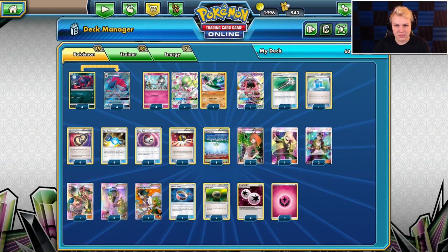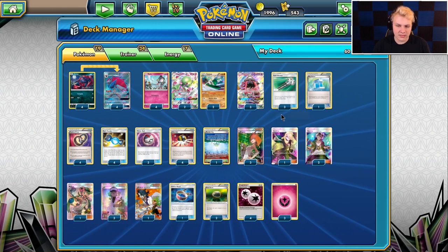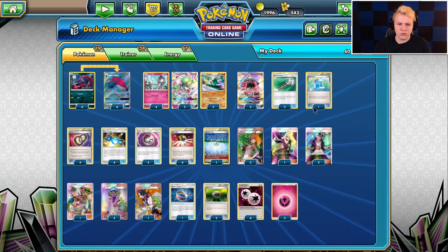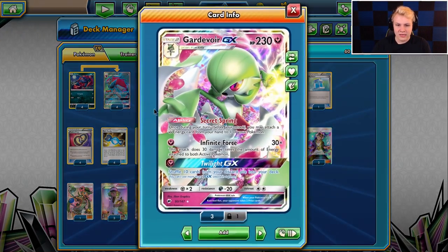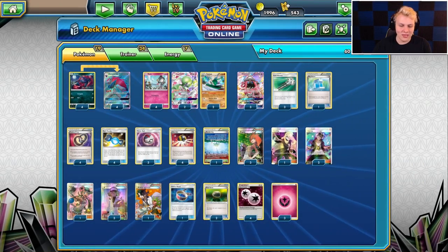3 Lele for consistency, 3 Field Blower to consistently deal with Parallel City. 1 Max Potion offers a lot of control — you can Max Potion, double Puzzle for Max Potion, double Puzzle for Max Potion again, and then use the Twilight GX to get it all back and repeat.